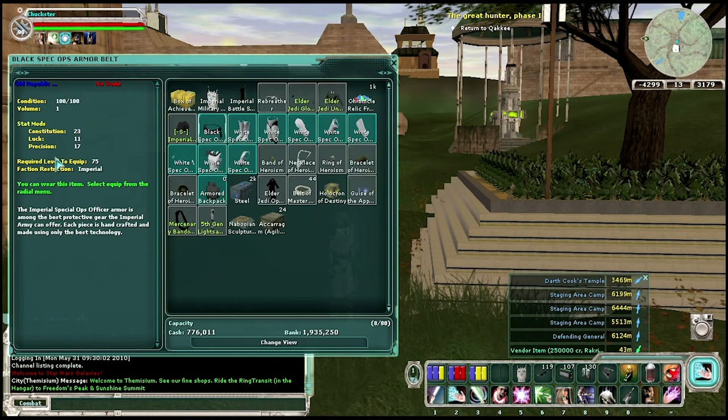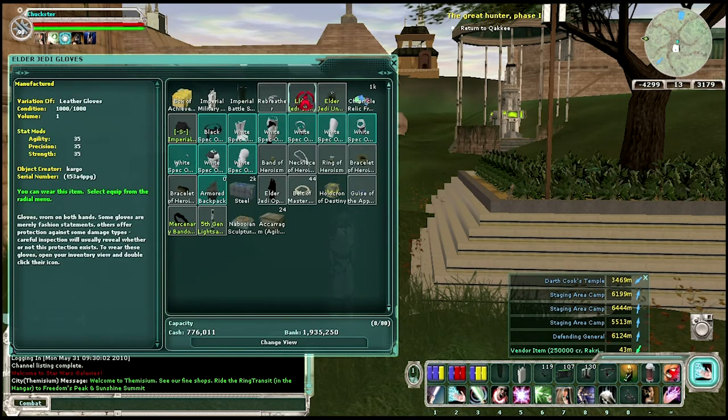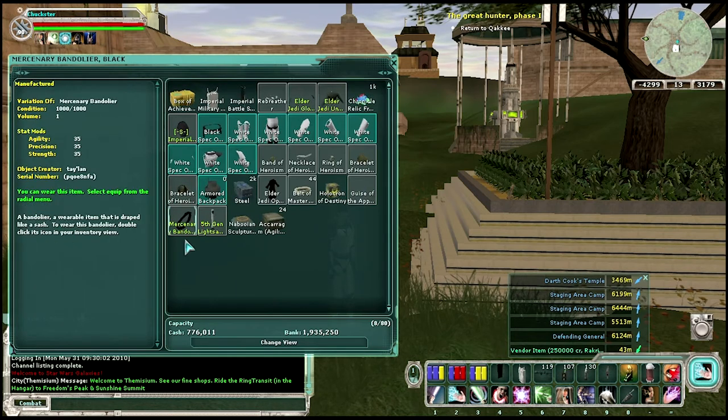This belt has three mods on it: it has a constitution, a luck, and a precision mod. Different pieces may have different types of mods. You can make your own clothing that has your own maximum stat mods. The most you can have on any single mod is 35 on something that you make yourself, but if you get something that's looted, sometimes they can have higher mods.